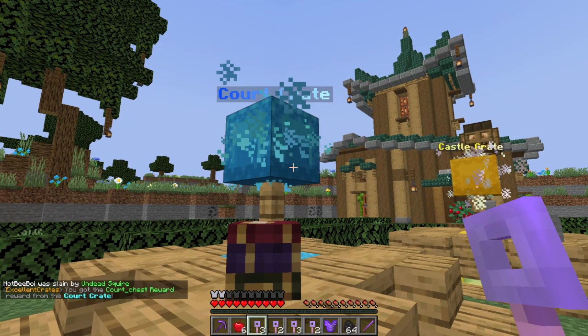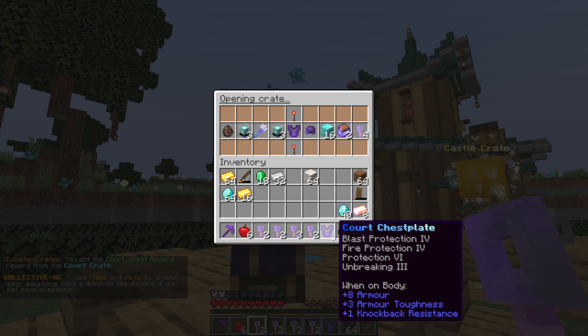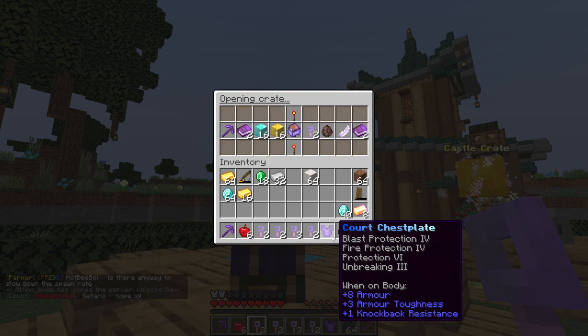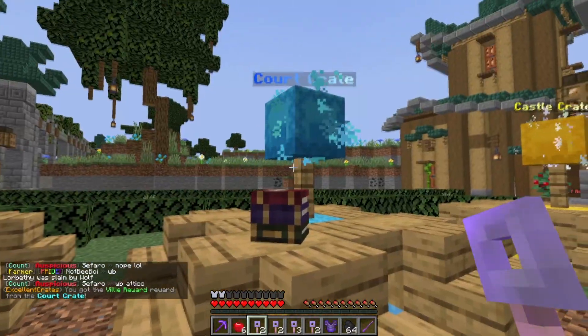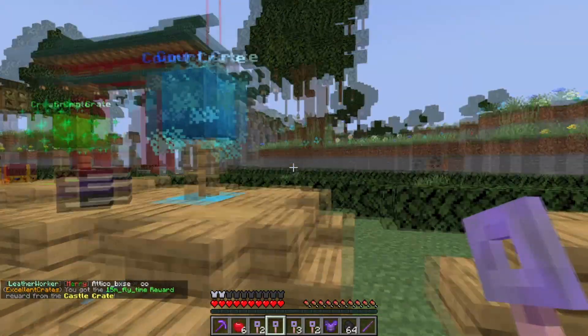An elytra would be really good. We got another netherite piece — we already had one, so now we have two. If we die we can put the spare on, which is great. We also got diamond blocks, gold blocks, and a villager egg — that is amazing and dope!